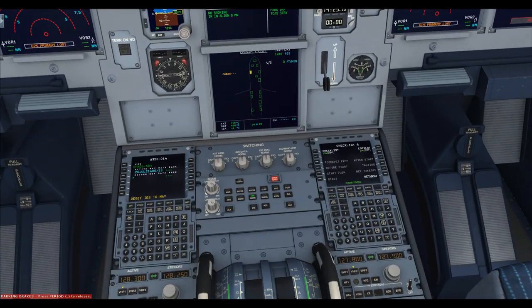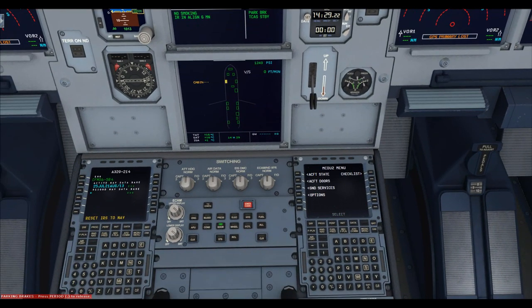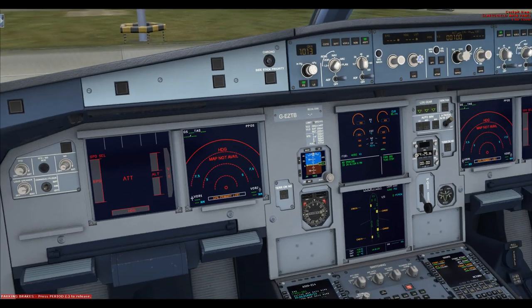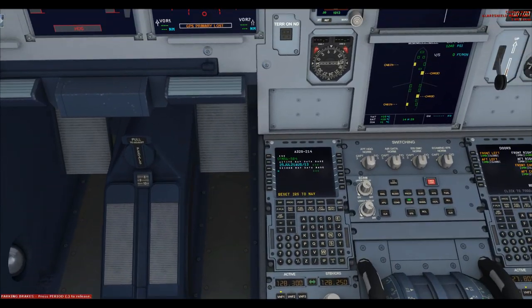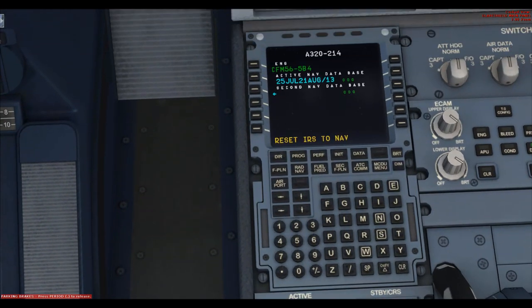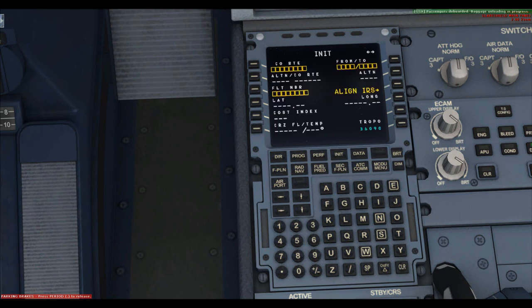Because we have GSX, which won't work properly if the doors aren't open, I'm going to open the front left, the aft left, the front cargo, and the aft cargo — that will board passengers and get us some cargo. In the meantime we head over to the FMC. First, clear the error message, then go to the INIT page: we're going from Belfast and heading to Liverpool.